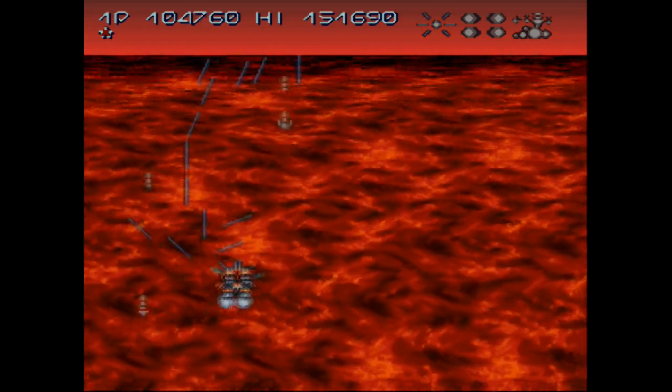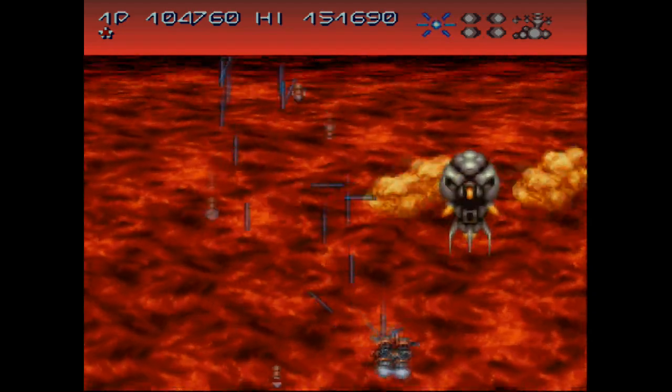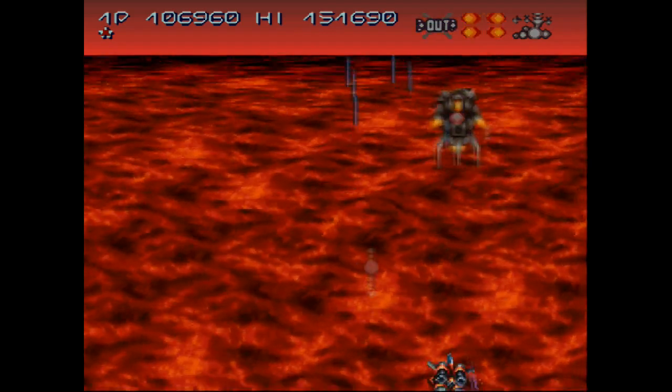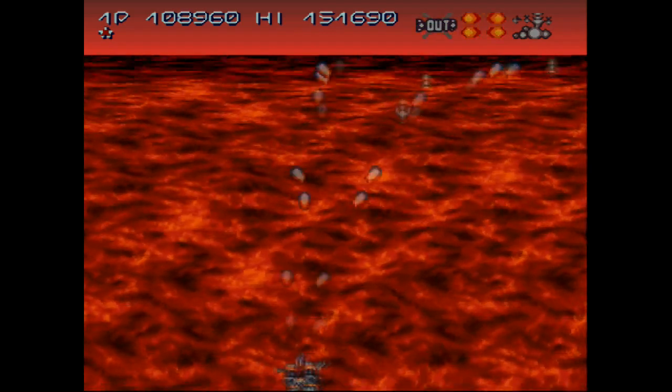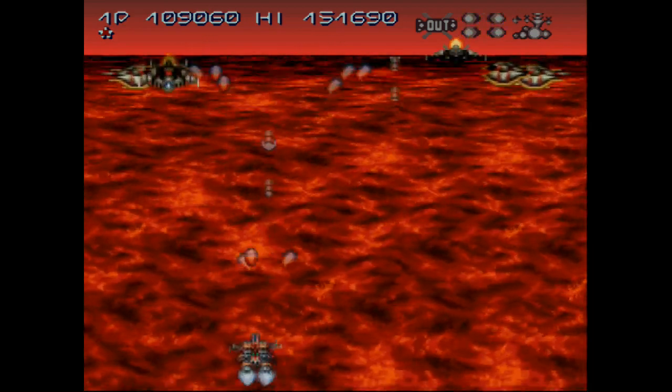Welcome back to SNES Drunk continues to play Axel A. This guy's got some corn pops floating around him. That was sloppy. That guy's an easy mini-boss thing to get rid of.